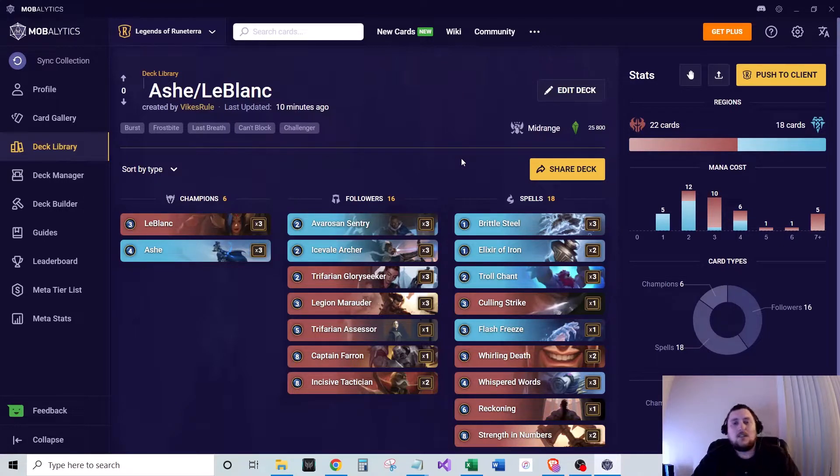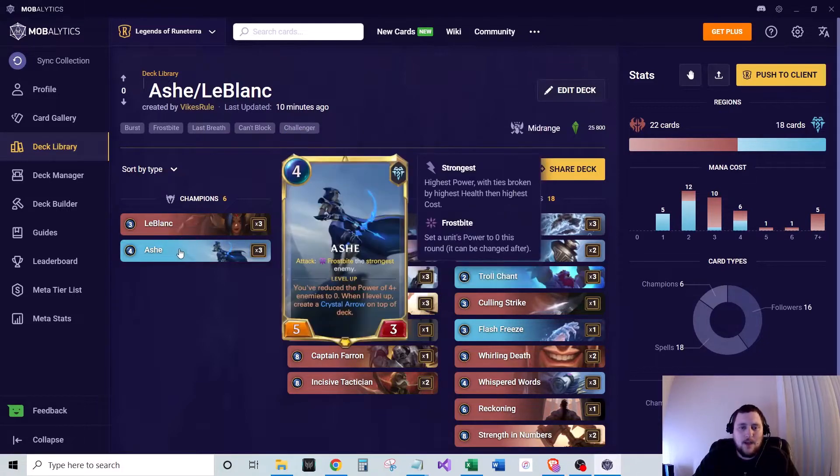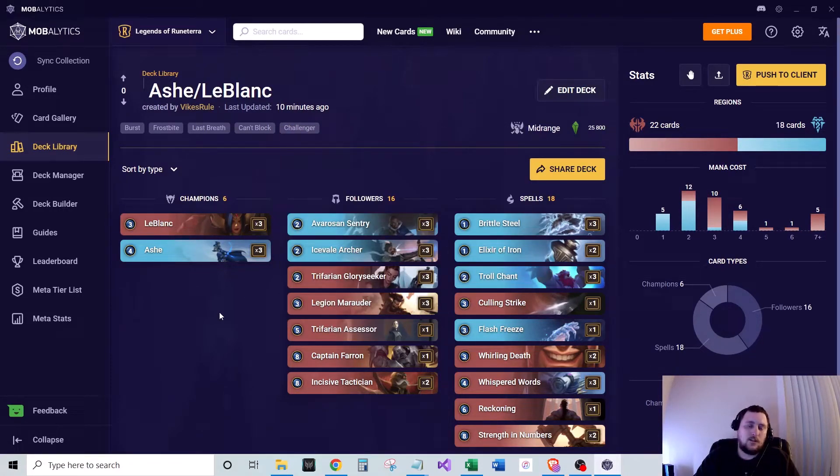Ash LeBlanc is a deck that's really hit the field running with the new patch. The upgrade to LeBlanc — where now she creates a mirror image, her extra spell, on level up instead of just once she's leveled to deal 15 damage — has boosted her up. Ash got buffed up a little bit as well, where now just frostbiting four units reduces the power of four-plus enemies to zero to level her up.